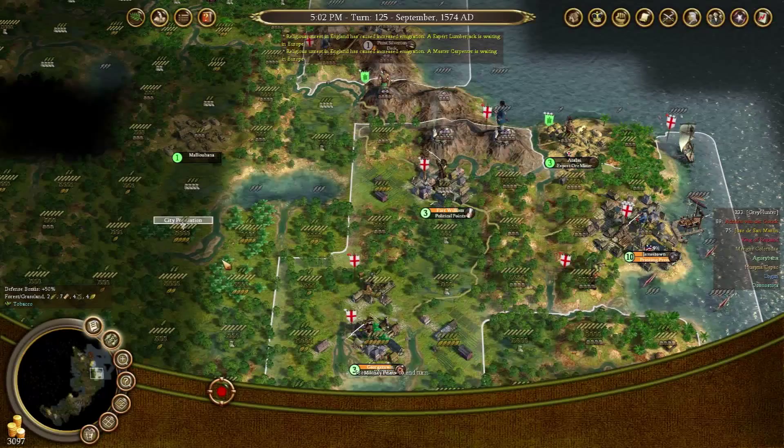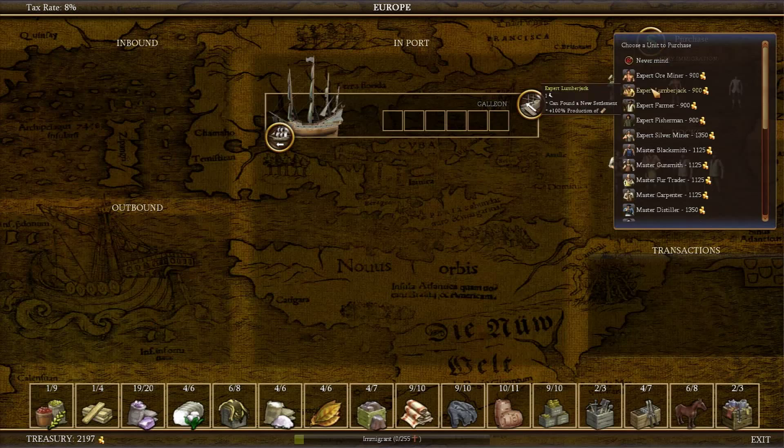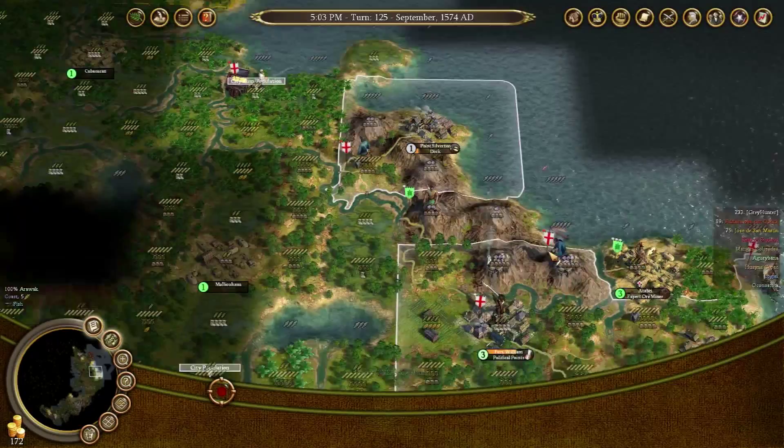After we've got some Expert Fishermen from up here, we'll form another one here. One more Expert Farmer, one more Expert Lumberjack, and one more Carpenter. We can move the second Farmer somewhere else if we need to. That will have drained our treasury, but I'm okay with that now because we've got the safety blanket of having all those treasures sitting there in Jamestown. We can send them back. Let's continue on and see how things go.